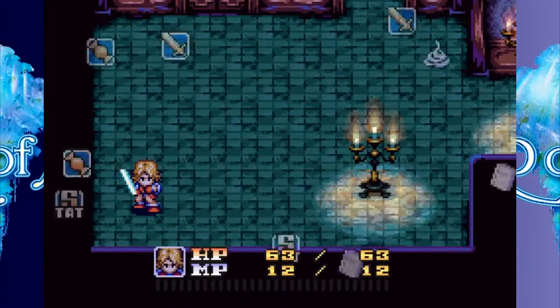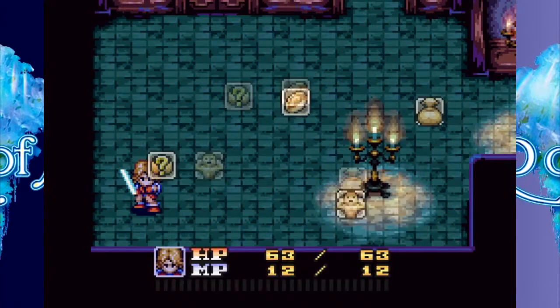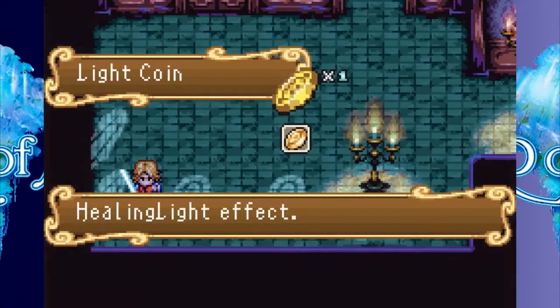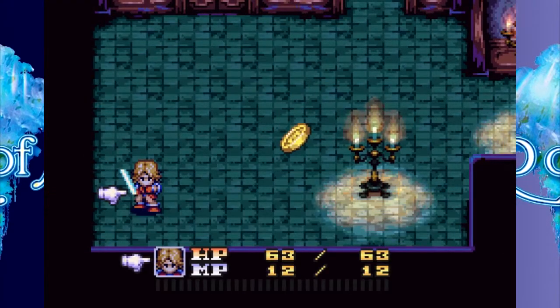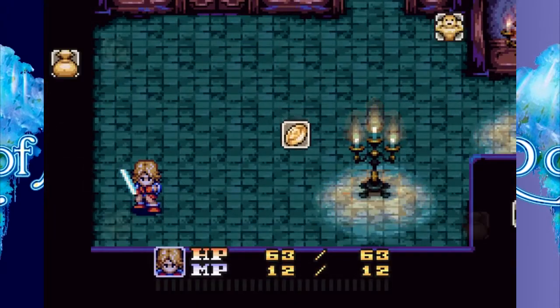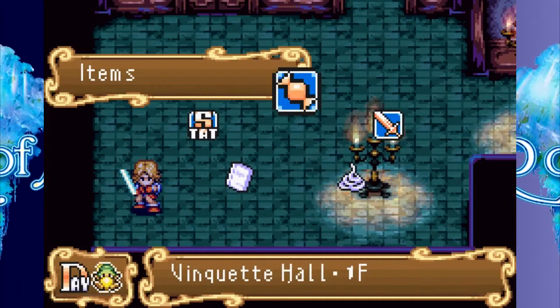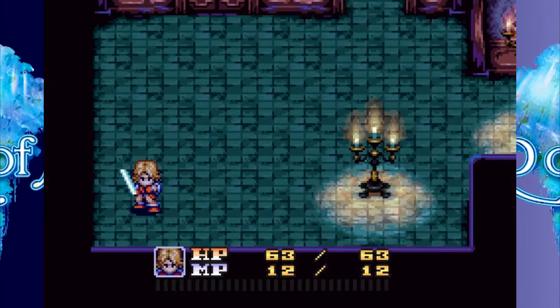I wanted to look at that coin I got. It has a Healing Light effect — items with supportive magic effect. I don't know if that's a one-time use thing or not.